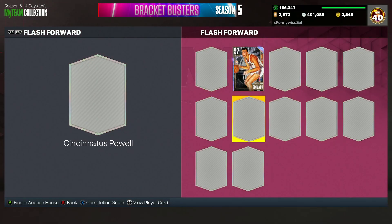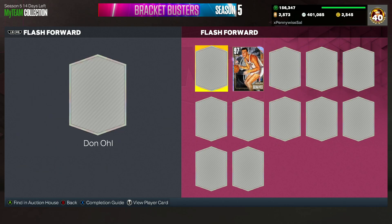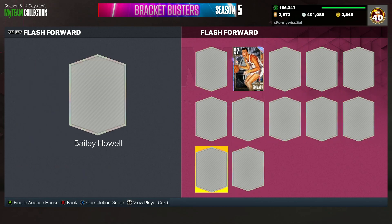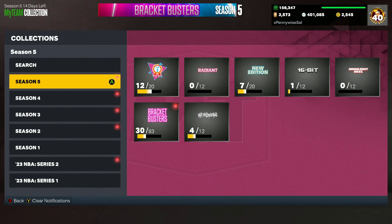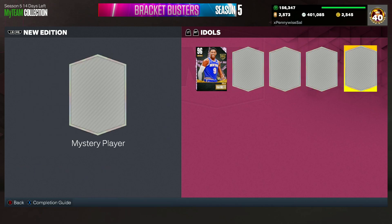It could be like a Cincinnati's Pal, a Richie Guerin type card, a Bailey Howell, or Cedric Maxwell — that's kind of where I'm at with these older players. My guess for the Idols lock-in will be Galaxy Opal Cedric Maxwell, even though I'm being super optimistic and it's probably going to be nobody I mentioned. These Opals could realistically be almost anybody.